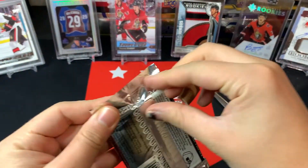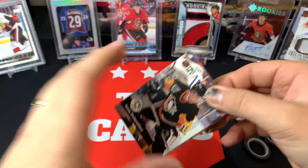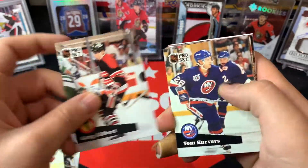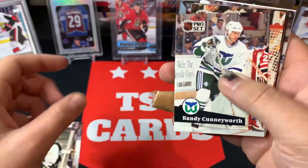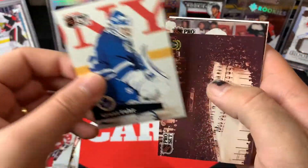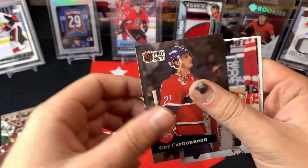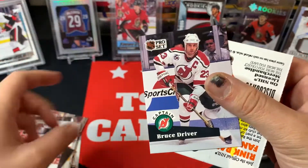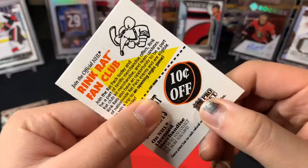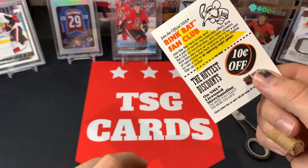Diving into the Pro Set wax pack - haven't opened much of this. We've got Ken Priestlay, John Tonelli, Greg Gilbert, Tom Kurvers, Stewart Gavin, Randy Cunneyworth, Kirk McLean, Ray Bourque, Lucien Deblois, Tim Bergland, Grant Fuhr. Some arena cards - NHL All-Star game history. Chris Tanner, Guy Carbonneau captain. Brent Fedyk, Bruce Driver, and an instant win coupon - 10 cents off Pro Set. Anyone with a time machine, go for it!